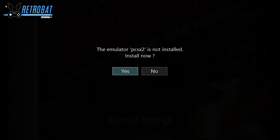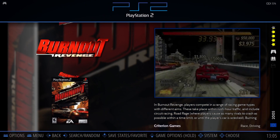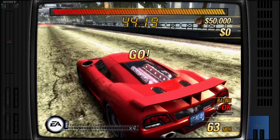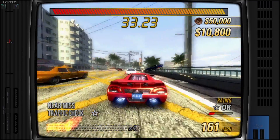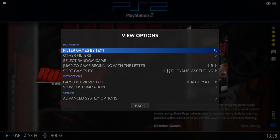At this point we need to actually download PCSX2 through RetroBat — just press Yes. If you get a small pop-up window, press Yes again. The game is now running perfectly — very good in fact.